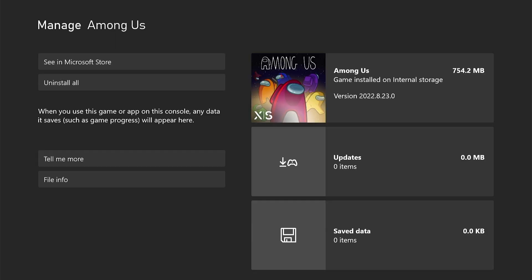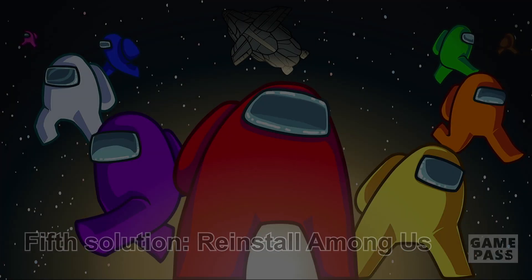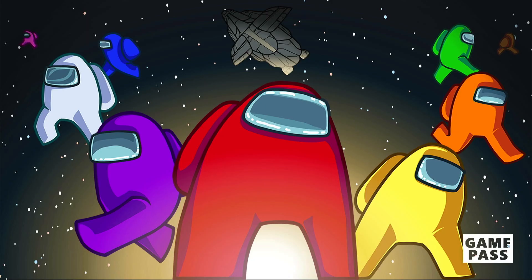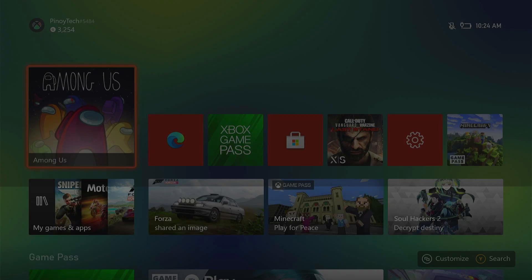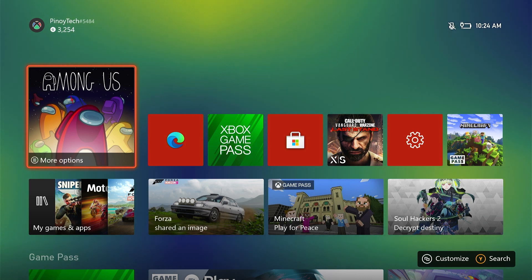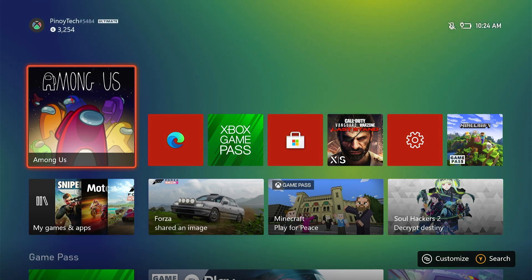Fifth solution: reinstall Among Us. Your last resort will be to uninstall the game and then reinstall it. Any game-related issues can be fixed by this procedure; however, it can be a hassle since games nowadays are huge. But in the case of Among Us, you can afford to do it — after all, it's just a small game. Here's how you uninstall Among Us from your Xbox: press the Xbox button on your controller.